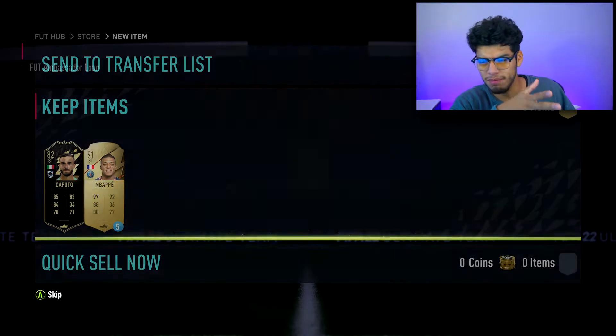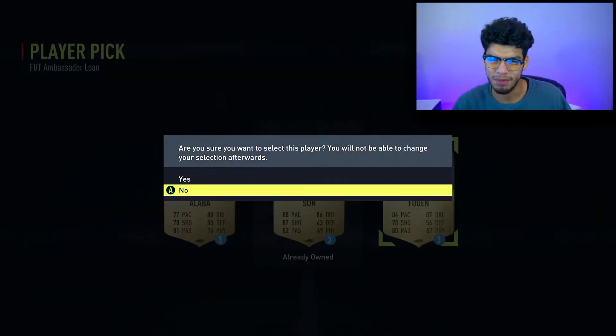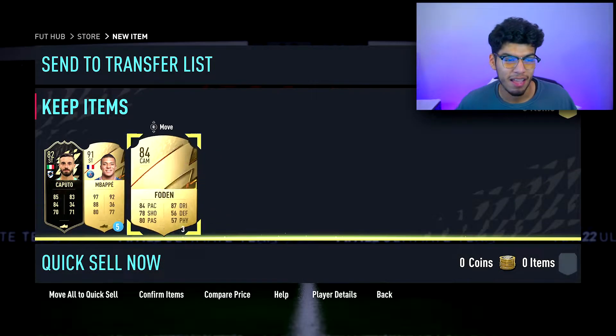From my Ultimate Edition Team of the Week pack I get Caputo, which is actually pretty good because he's a usable player. Also got Lone Mbappe and Lone Foden. That's it for today's content - a lot of menu content and SBCs completed. We still have one more big SBC to complete in the next episode, and probably a squad builder coming in the next few days. Thanks for watching!